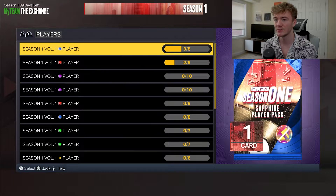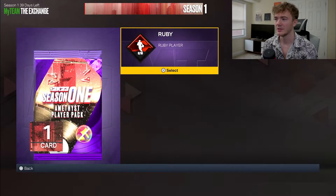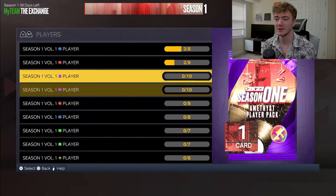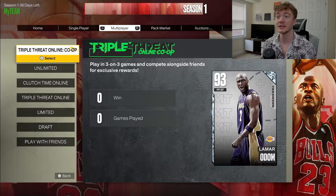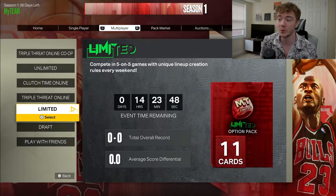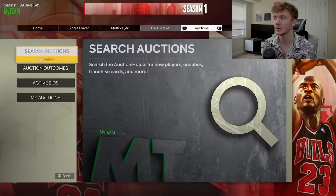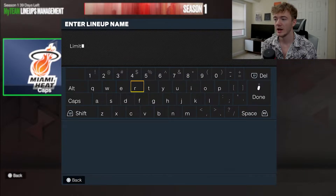Paul Milsap is missing too, but he's only a few thousand MT. One way to expedite the process is in the Exchange — under Players you can get a Season 1 Volume 1 player of every kind. You need 10 rubies to get the amethyst, which is a bit tough. Now the one thing we have to do today is the last day to compete in Limited — only 14 hours left — using two amethysts or higher and everybody else ruby or lower.